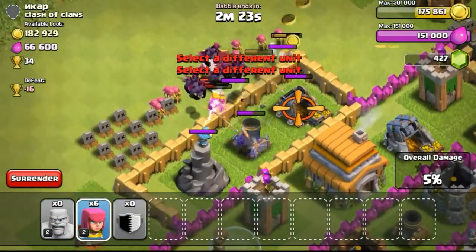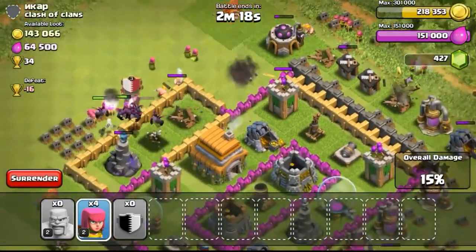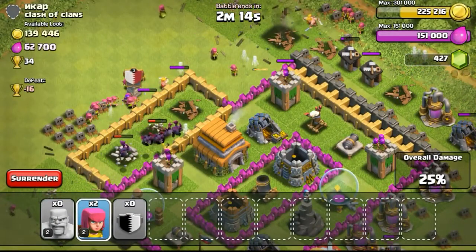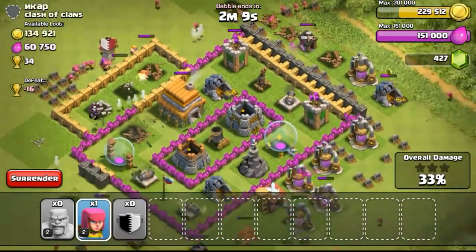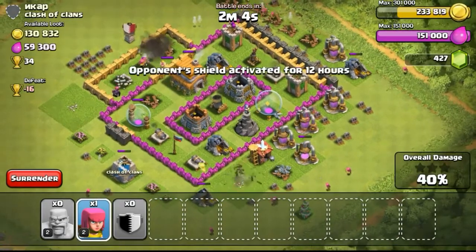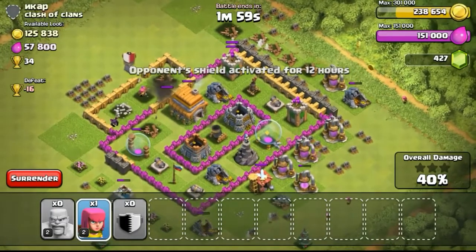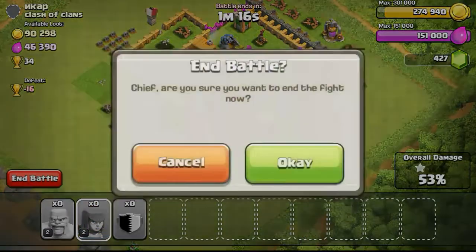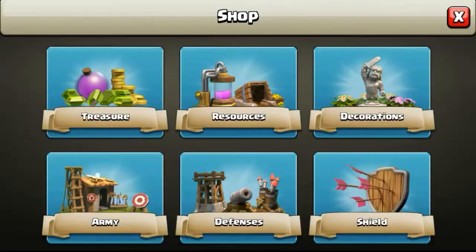I dropped my minions on the top left to take out a lot of structures before going for the gold mine. The wizard tower was dealing a lot of damage, but the minions did really well to take it out. However, all the minions got taken out by other defenses eventually, leaving just one minion. The remaining troops sniped other unprotected structures around the base, and we scored one star at 53%.